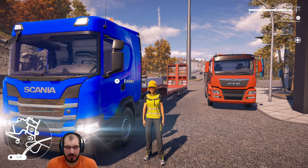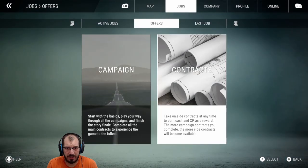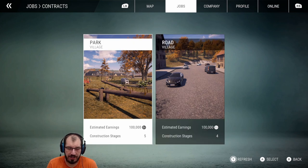Hello and welcome back. I'm Bebojo and this is Construction Simulator. Today I have no idea what we're going to do, but there are a couple of jobs out there under contracts — road or park. Construction stage is five.